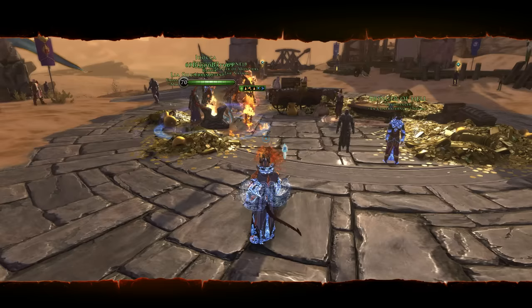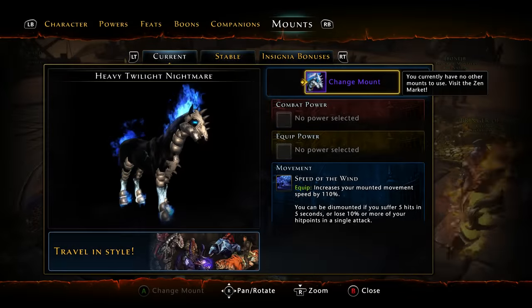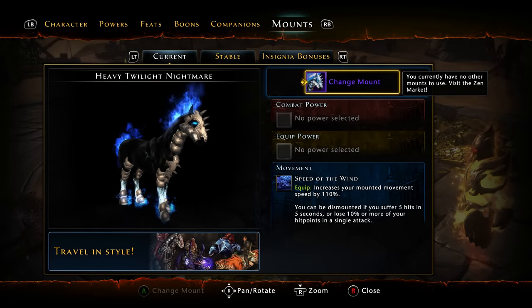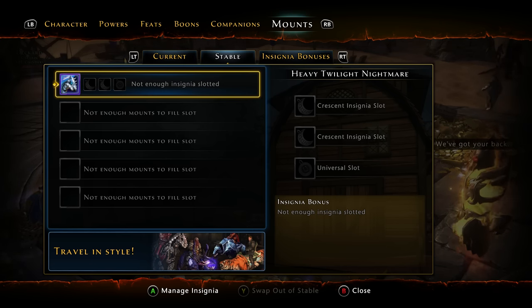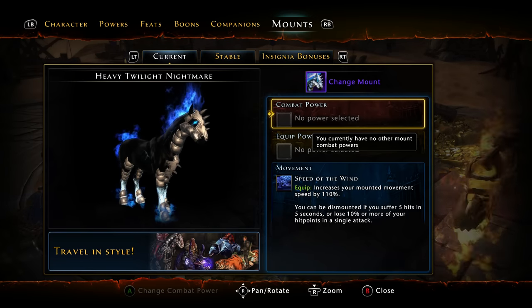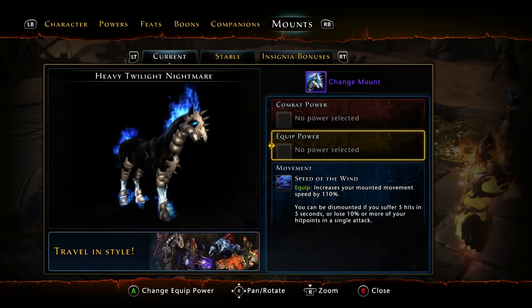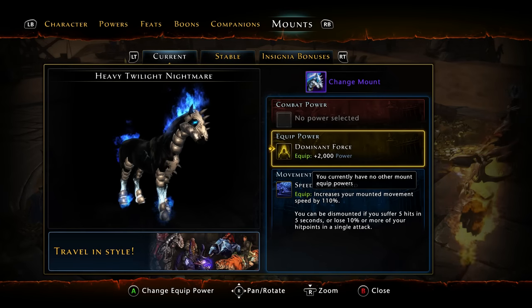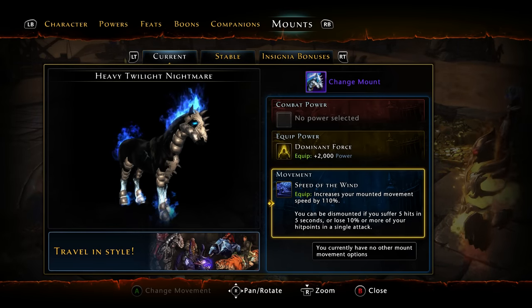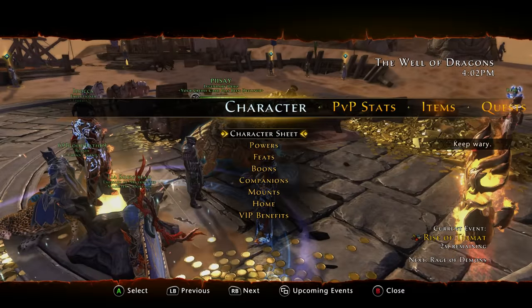The biggest update of them all is the changes to the mount system. If you go under mounts, you can see all your mounts and your current mount, and then put mounts in the stable. You can select a combat power for your mount. For all of my mounts I've unlocked Dominant Force, which gives me 2,000 power, and I can equip that. You can also change your mount movement speed — this mount's an epic so it has the 110 movement speed standard.